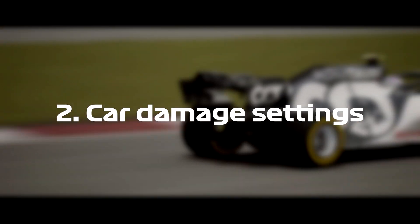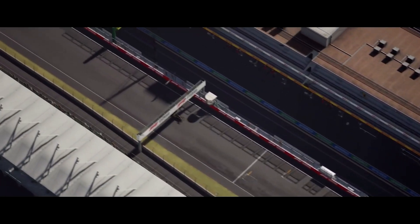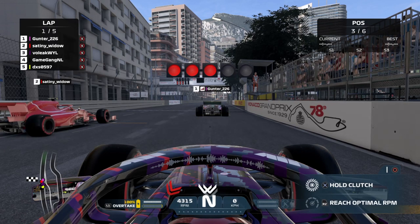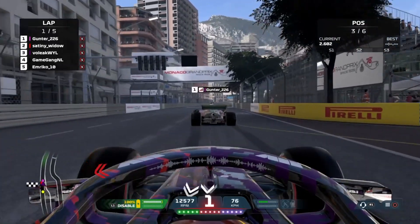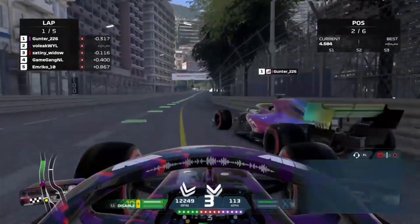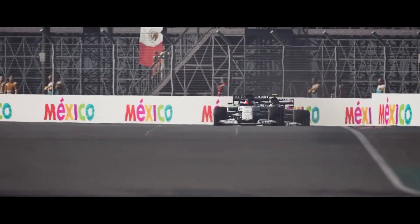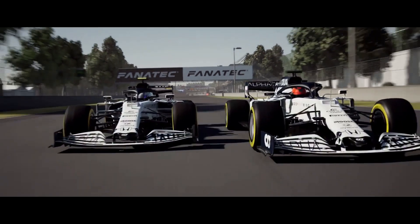Another problem of the F1 2021 multiplayer is the damage model of the cars. I'm talking specifically about the Ranked multiplayer mode. The damage settings in this mode are set to realistic ones, meaning that all parts of your car are really fragile and can break even from insignificant contact with other cars. This means you'll often find yourself in a situation where your front wing breaks in the first corner of the race, for example. Even if your car is slightly damaged, it will drive significantly worse and you'll probably need to go for a pit stop to get it fixed.